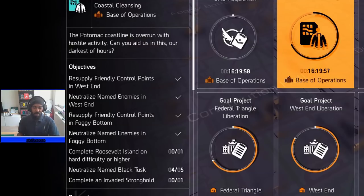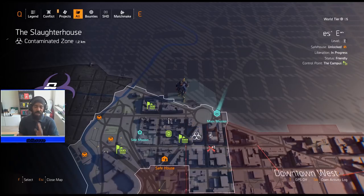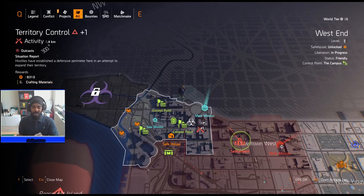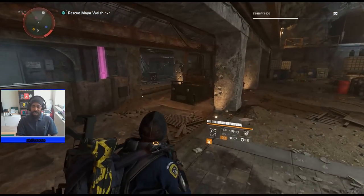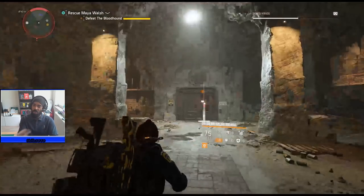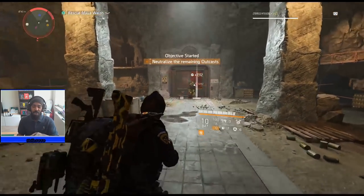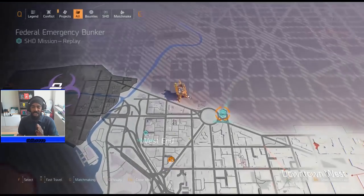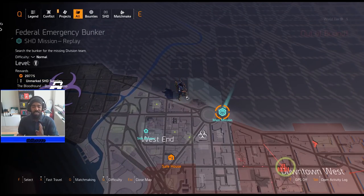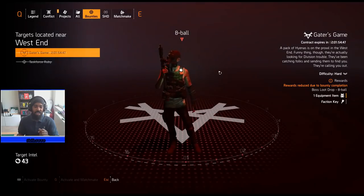For West End's named enemies, you will not be able to use the Federal Emergency Bunker method — where you kill the boss at the end, let enemies kill you, respawn, and kill the boss again. That method won't work for West End because the boss falls outside the zone lines that count for that area. I found this out the hard way, so don't waste your time with that. Instead, you're going to use the bounties.